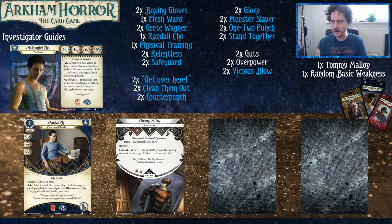Let's talk a little bit about Nathaniel. Nathaniel has three intellect, two agility, five combat, and two willpower. He has the reaction: whenever you deal damage to an enemy by an event or fight ability on an event, deal one additional damage — limit once per phase. His elder sign is plus one, and if this skill test is successful during an attack, return an event from your discard pile to your hand. He's designed to fight without using weapons, fighting mostly through events — that's where you want to get the most of his damage out.